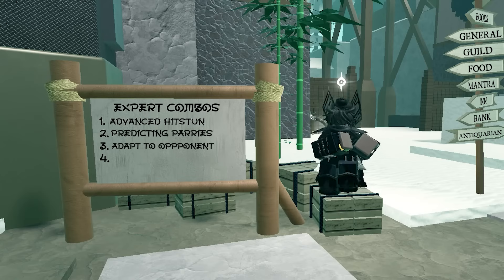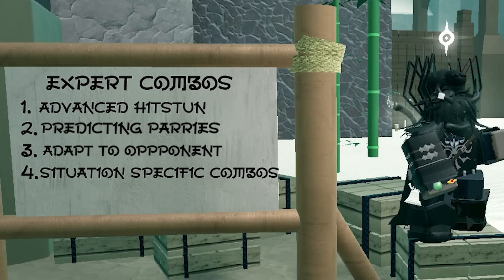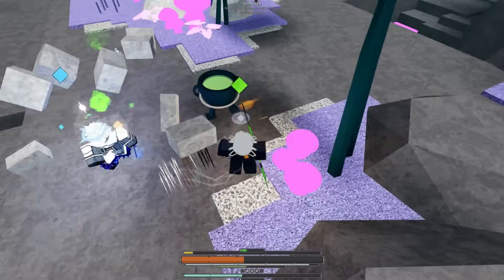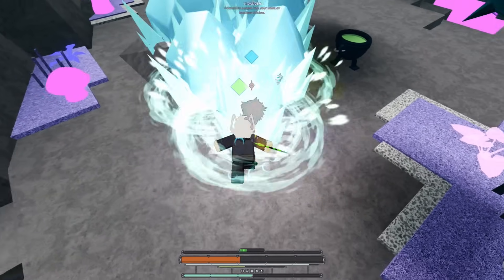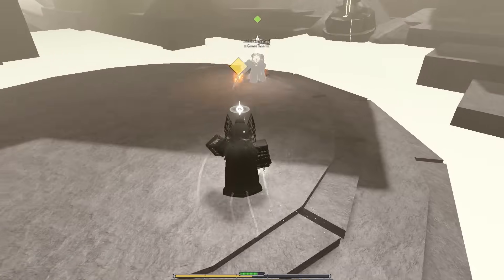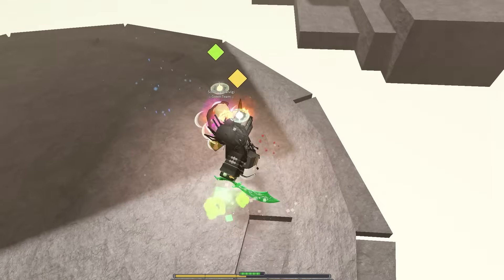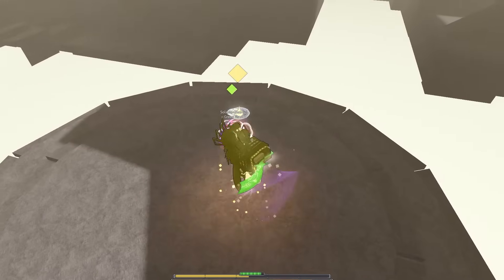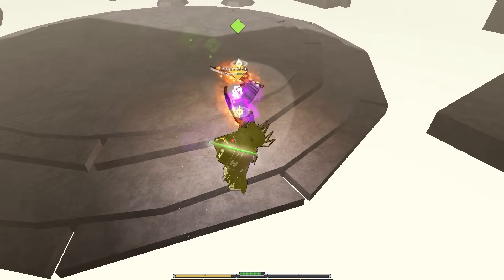The fourth and final aspect of expert level combos is using situation-specific combos, where you adapt depending on your cooldowns, positioning, your opponent's mistakes, and everything else. This one combines everything together and utilizes your specific situation to create a combo. There's no real pattern to this — it's just kind of working with what you have. Here I'll give an example: I'm fighting a really good player in my region, and that's important to know for what happens next. Since I play Gale, people begin adapting to my feints.